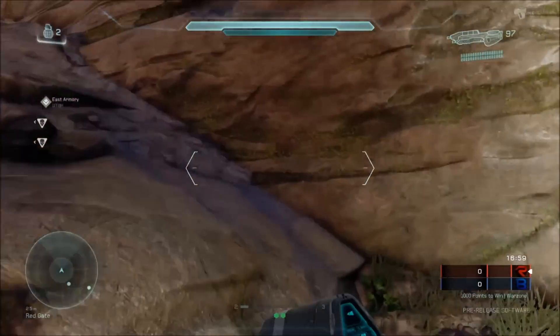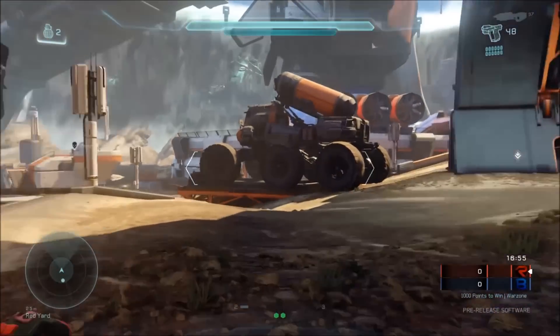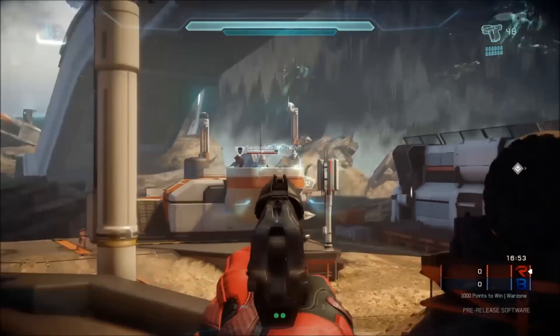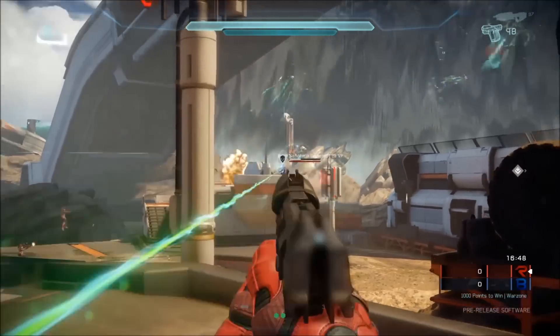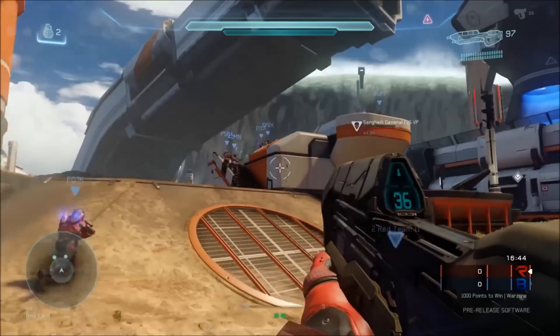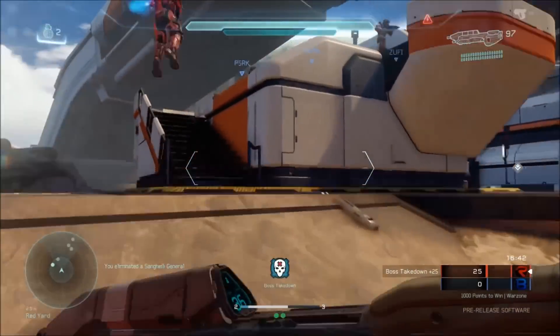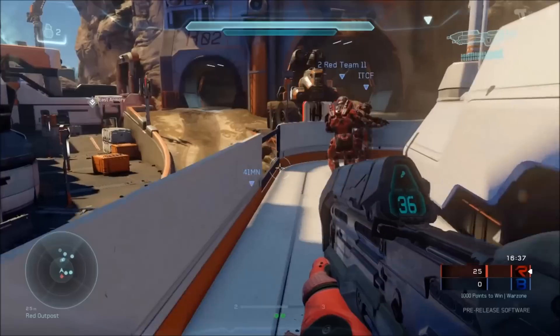You can win a match of Warzone in one of two ways. The first way is to earn 1000 points, and you can do this by killing enemy players, AI bosses, and capturing bases. How you decide to help contribute to your team score is entirely up to you. If you're more of a PvE player, you can concentrate on killing the AI bosses who spawn on the map. If you're more of a PvP kind of player, do what you do best — kill enemy players.